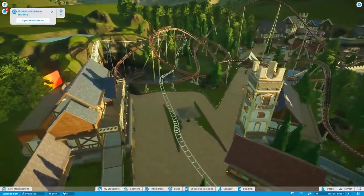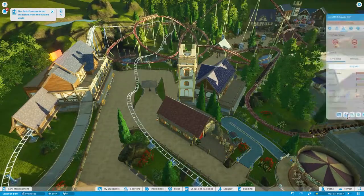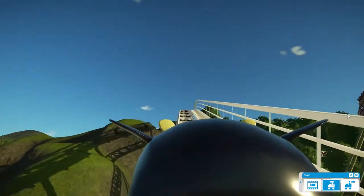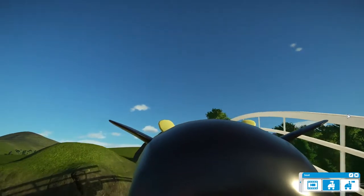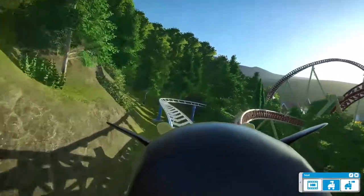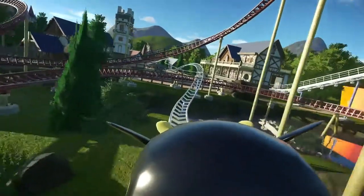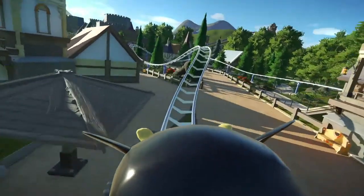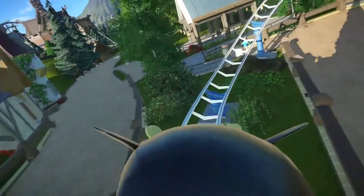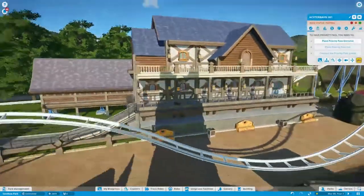I guess we can ride this kiddie coaster. It doesn't look like the best kiddie coaster, but it's probably not terrible. Oh, that waterfall is cool - you get a good view of the coaster, the red one, under the track. Yeah, this isn't the best kiddie coaster - the other one was a little bit better. This one kind of just goes in a circle. Still better than the average kiddie coaster though. Maybe this is kind of the first ride that kids would ride before moving to the bigger one.